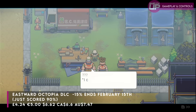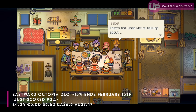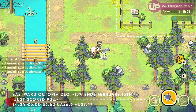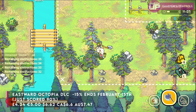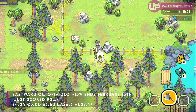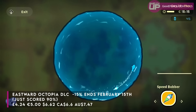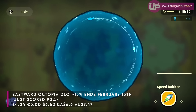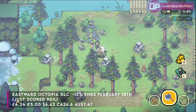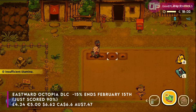The Eastwood Octopia DLC has just come out, it's 15% off at £4.24. I reviewed this on the channel and it scored 90% — it is incredible. If you own the base Eastwood game, you can buy this Octopia DLC which basically adds their version of Stardew Valley, accessible as a separate game from the main menu screen. It's outstandingly good and a great example of a developer not being greedy. At full price £4.99, that's already about 300% cheaper than they could have charged for the amount of content here — it's about 20 hours long.